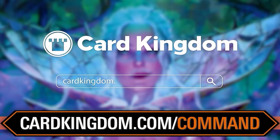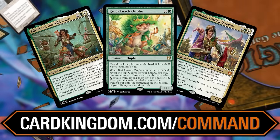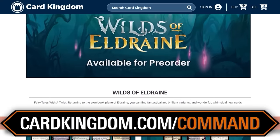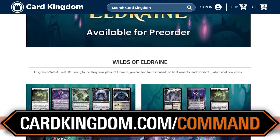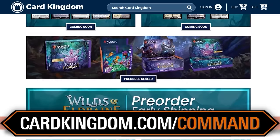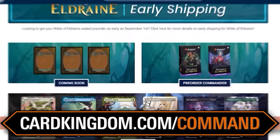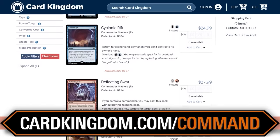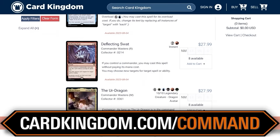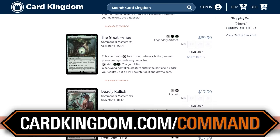Before we do that, we want to remind you that you can always support the show by using our affiliate links over at cardkingdom.com/command. We're going to be talking about a lot of Magic cards today, and Card Kingdom has them. They also have sealed product for Wilds of Eldraine. If you're as excited about this set as I am, go over there, order the precons, the set boosters, the collector boosters. The set is full of humor, weirdness, and dark, squishy mysteries. Card Kingdom has a great selection, so pre-order your sealed product at cardkingdom.com/command.